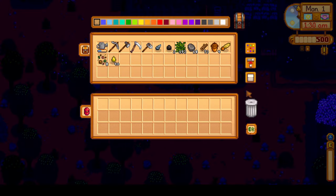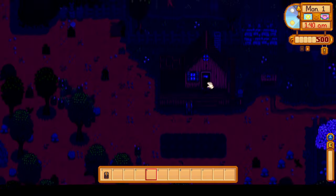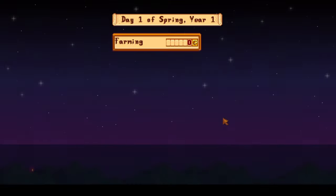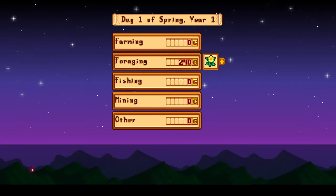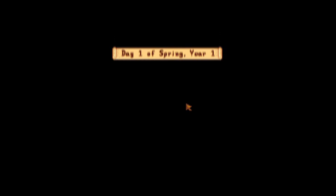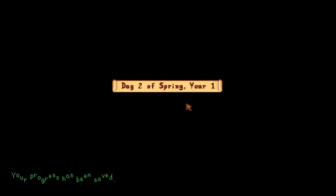I put everything away, take out wood, and make a chest — we'll want a chest for tomorrow when we fish. We leveled up foraging. Made a small amount of money from forageables and whatnot. We're on day two now — let's get started.